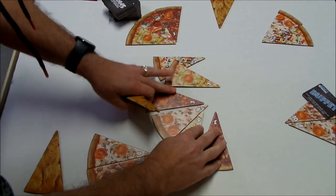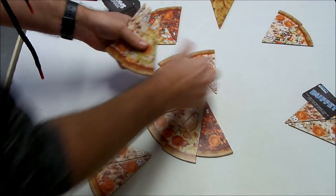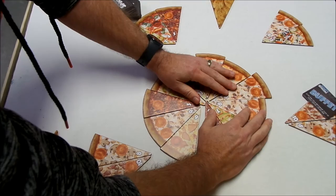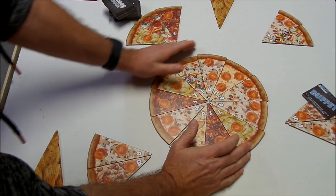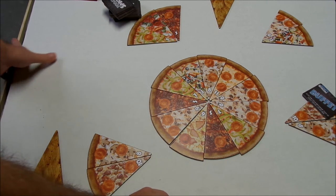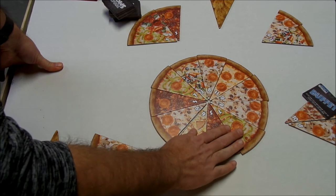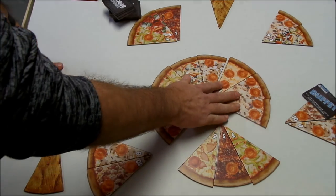Then you repeat: player two would lay out another pizza and you repeat this as many times as you have pizza stacks. I think it's like five pizzas that make up the whole game. The second player would have to slice this pizza, and he may want variety out there again, maybe trying to entice somebody to take the nines.